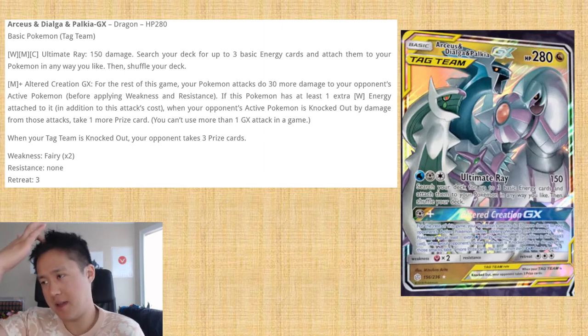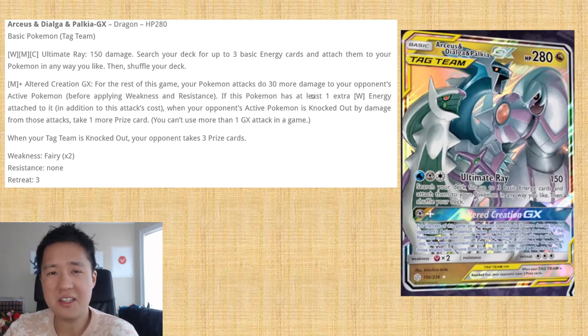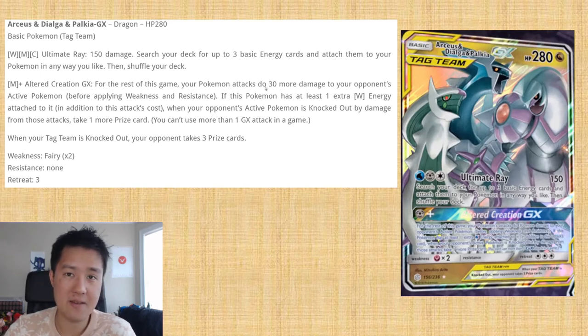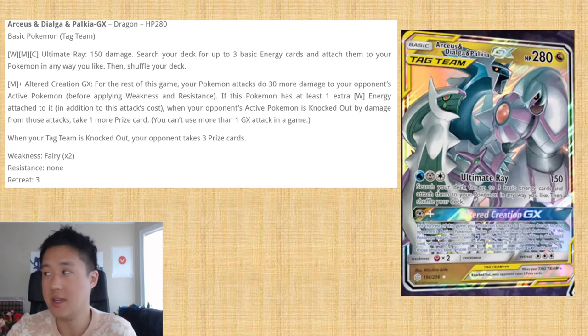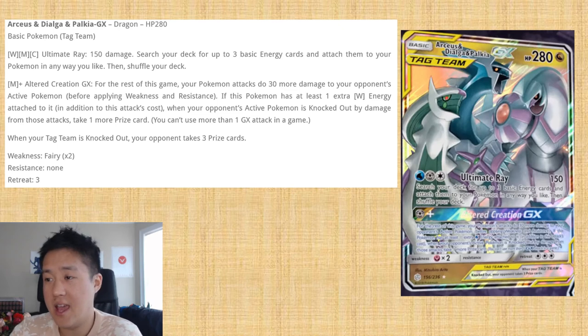It's very similar to Pikarom — more HP but weird energy costs in Metal and Water. He himself is the best accelerator but I'm not sure that makes it good enough on its own. However, the Altered Creation GX attack is what clued me in that this is from Alter Genesis — similar to how Double Blaze GX came from the set Double Blaze. This attack first buffs all your attacks going forward by 30 more damage, and if you have one extra Water energy — so only two energy total — it upgrades all your knockouts to take an additional prize card, which is really cool.